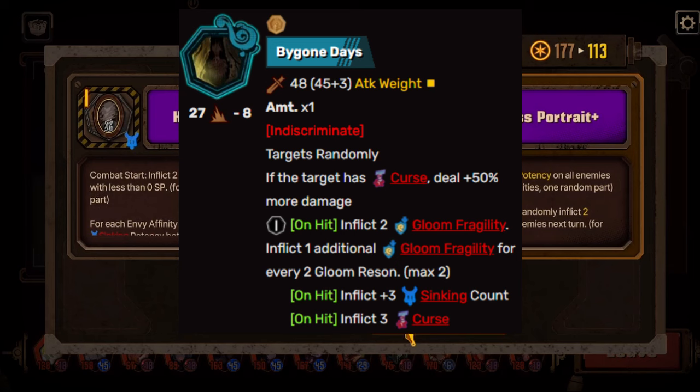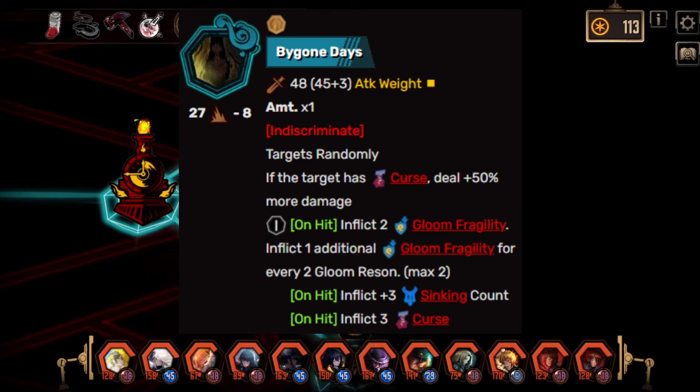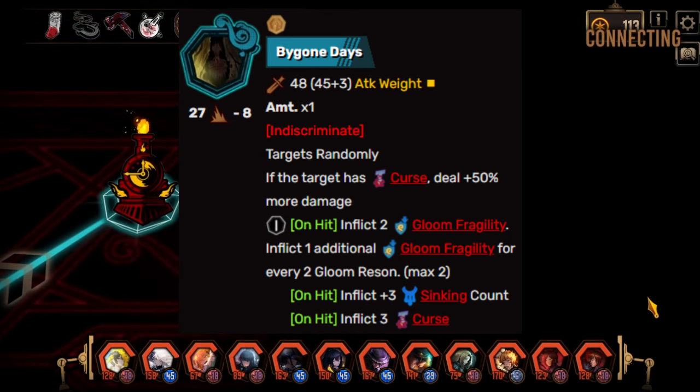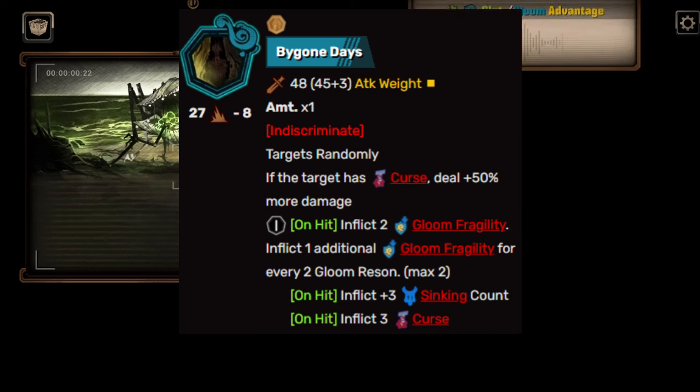Upon corroding, you get a 27 roll with a negative eight coin. You do blunt damage — so that's good, we got blunt damage and a negative coin. Your attack weight stays the same at one.